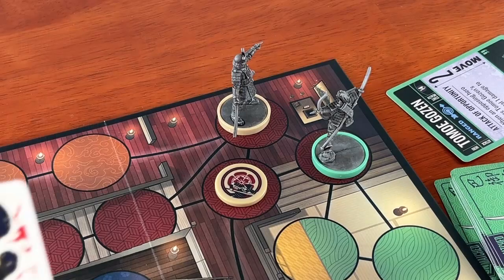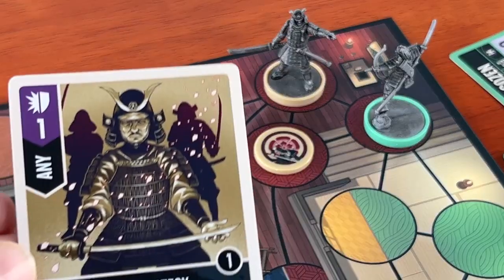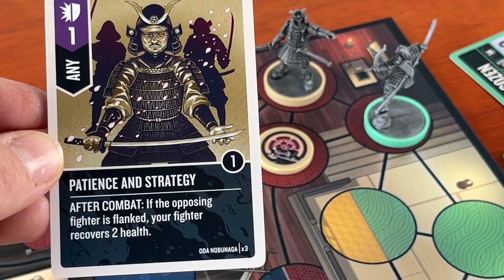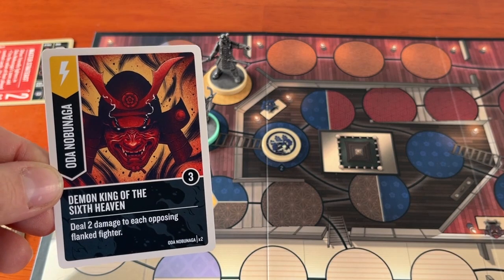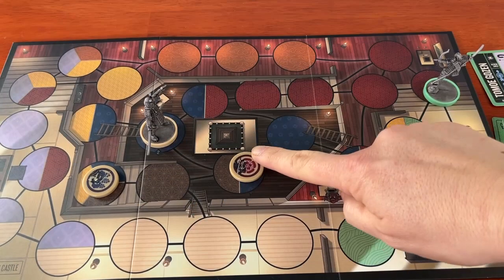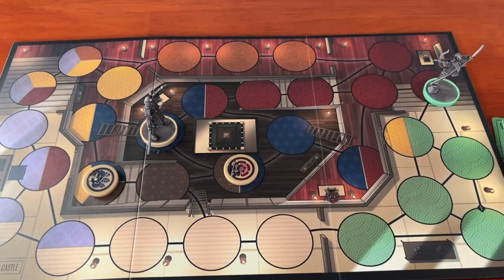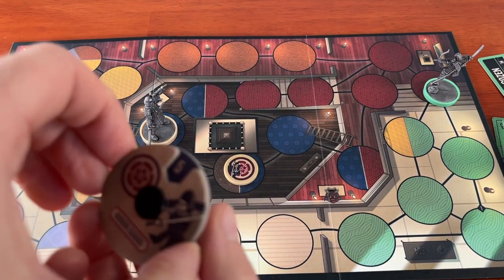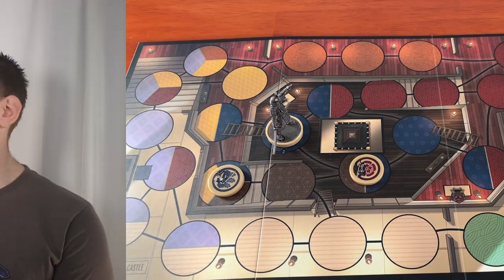In addition, Nobunaga and his honor guard have flanking. An opposing fighter is flanked when they're adjacent to two or more fighters under the control of Nobunaga's player. Cards have all sorts of positive effects when a player is flanked. Tomoe Gozen has no help, but she is ranged, and she has an ability called Attack of Opportunity. Anytime an opposing hero leaves Tomoe's zone — maybe forced out by Tomoe with a card ability — they take a point of damage.